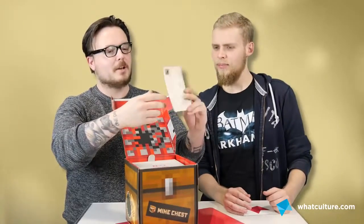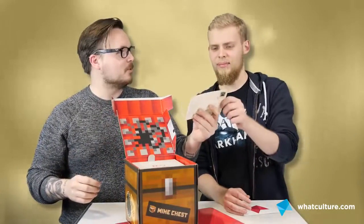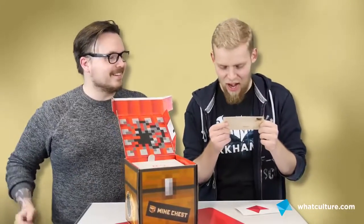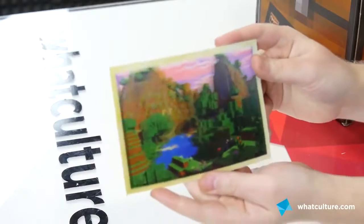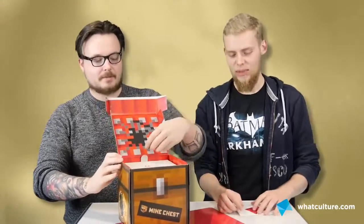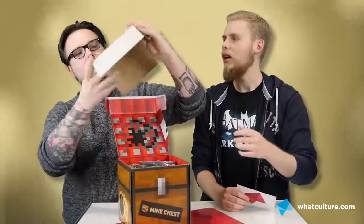And there's hidden creepers all over it. Something's telling me this isn't going to be a box for normal adult gamers. Here it is. Can you see that? Wow, that kind of works. On the inside it says 'document and share, hashtag mine chest.' Hashtag mine chest — we best use that. Definitely put that in the title. Let's pull the tag. Ooh, there's stuff inside. That comes out, apparently.